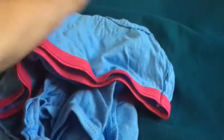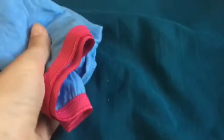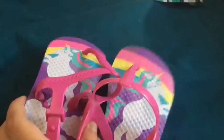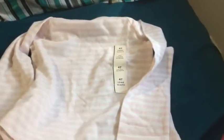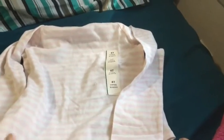Then we have two pairs of size-six underwear from the 99-cent store, got in a pack. And then these super cute unicorn flip-flops from the Dollar Tree — oh my goodness, they are adorable! And last but not least, we have this long-sleeve really cute pink striped size-four shirt that we got from Target.